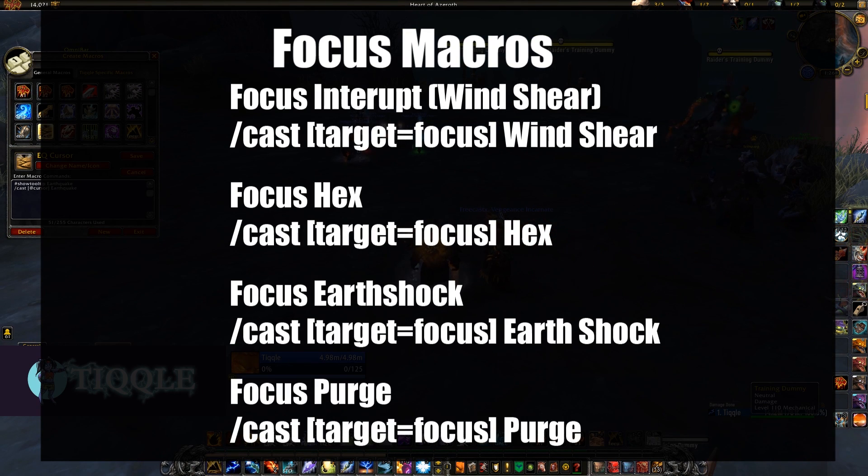Next we go into focus macros. Starting with focus interrupt — probably the most important one — which lets you interrupt your focus target without even targeting them, useful for healers, shadow priests, destro locks. These macros are pretty consistent: slash cast, target equals focus, then the ability. I use focus macros for Wind Shear, Hex, Earth Shock, and Purge. Earth Shock lets me stun the focus target whether that's a healer or a DPS — it's possibly another interrupt as well.